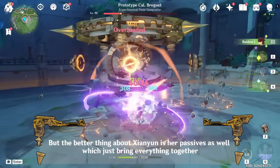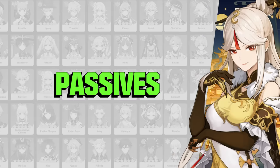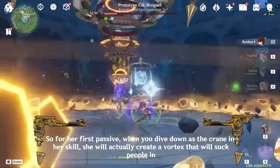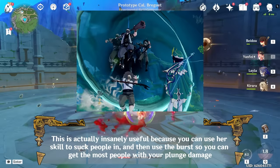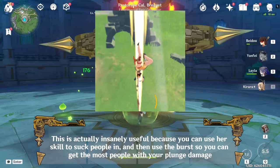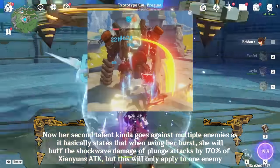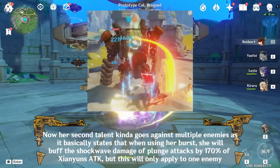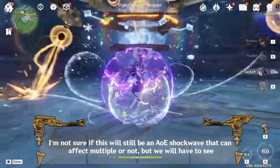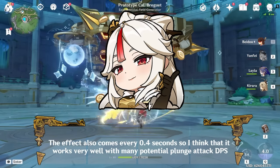Xianyun's passives really bring everything together. Her first passive is that when you dive down as the crane in her skill, she creates a vortex that sucks enemies in. This is very useful because you can use her skill to group enemies and then use the burst to hit the most people with your plunge damage. Her second passive states that when using her burst, she buffs the shockwave damage of plunge attacks by 170% of Xianyun's ATK, but this only applies to one enemy. The effect procs every 0.4 seconds so it works very well with many potential plunge attack DPS characters.